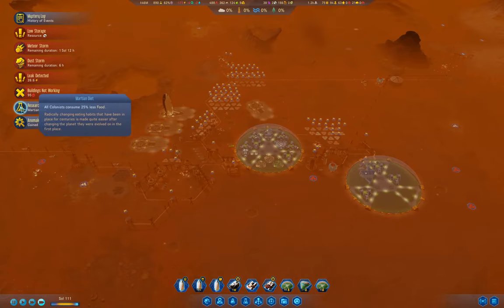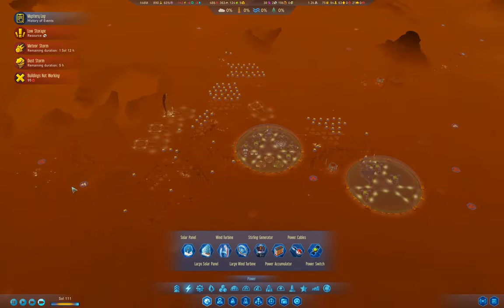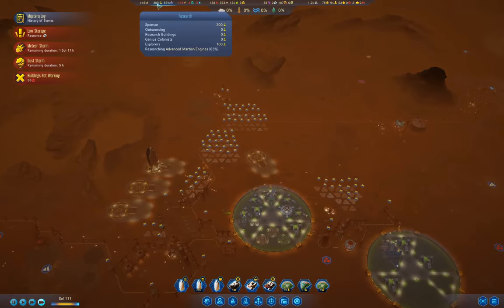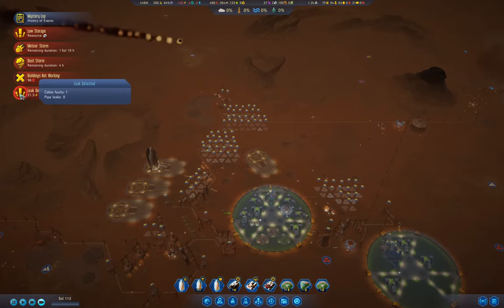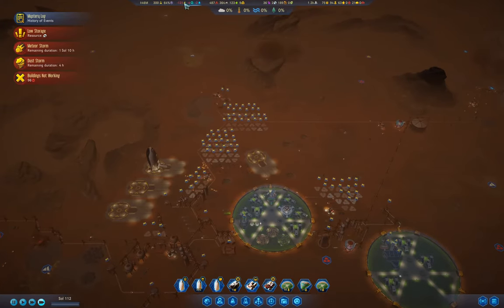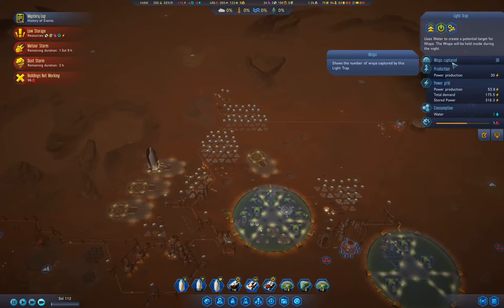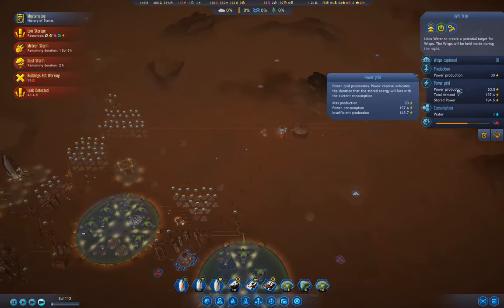We've got Martian diet, so that means we're eating less food. We're using less power because we've been capturing the Wisps. We're producing 53 power there.